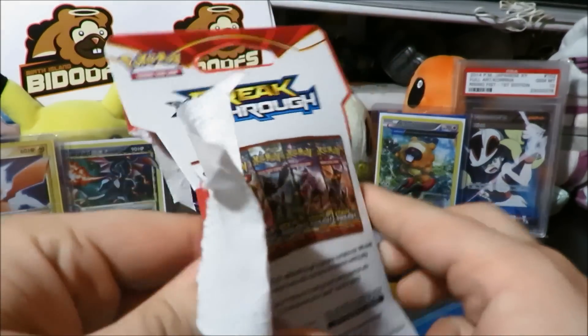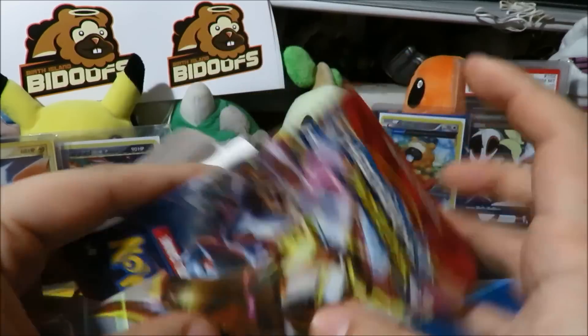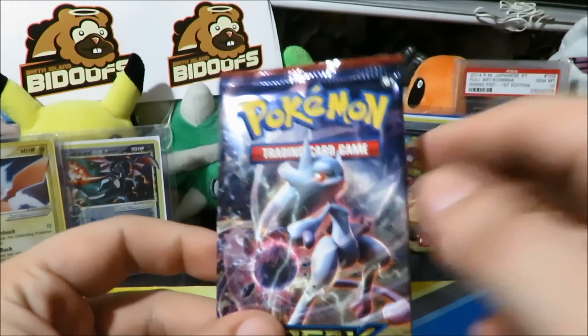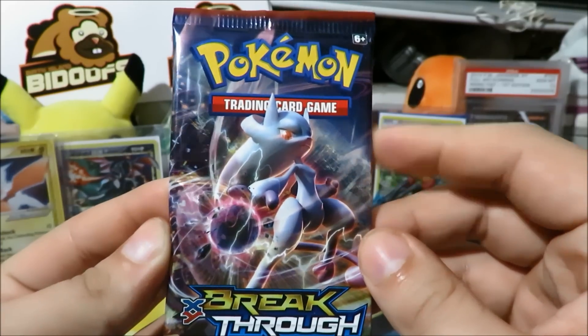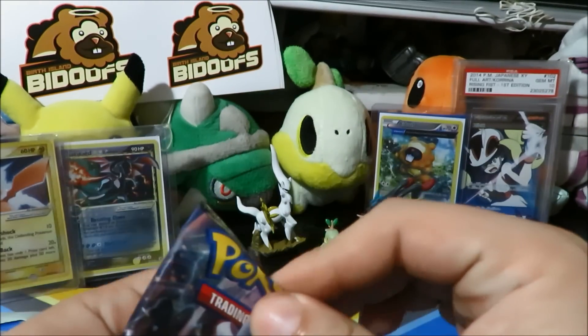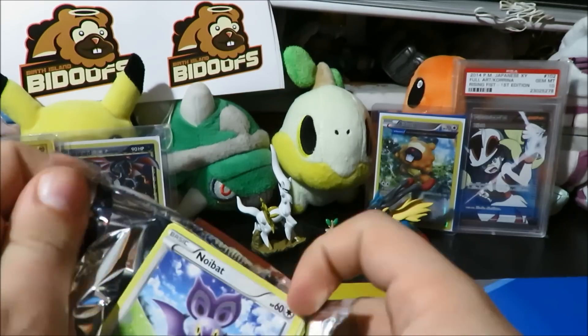We are using the new light bulb for these openings, so let me know if you prefer this light bulb as opposed to the older one — an example of that would be the Power Beyond tins that we just opened up. So we're gonna make a Mewtwo Y pack in the Zoroark Break pack.